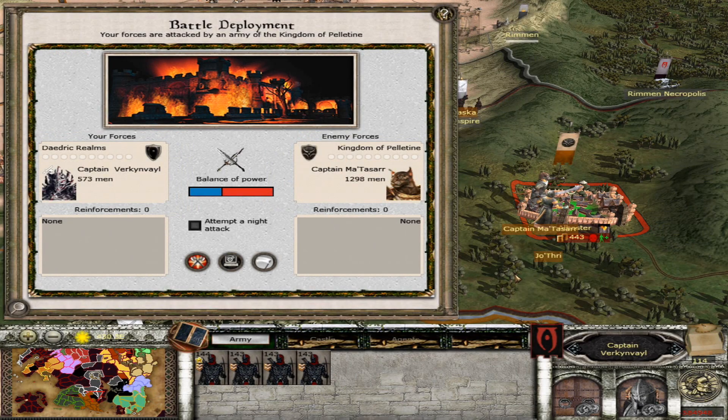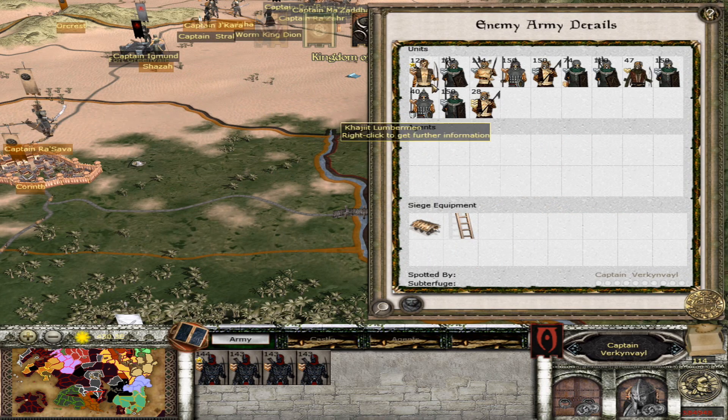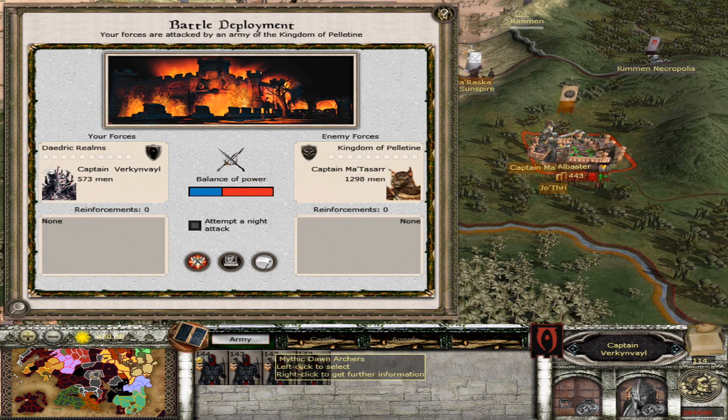Welcome to the Empowered Body. This is Rampant, and welcome back to my Daedric Invasion campaign, where we are going to continue to lift up from last time. Right now we are trying to defend Albastor from some upstart peasant Khajiit, where they are trying to take my city.